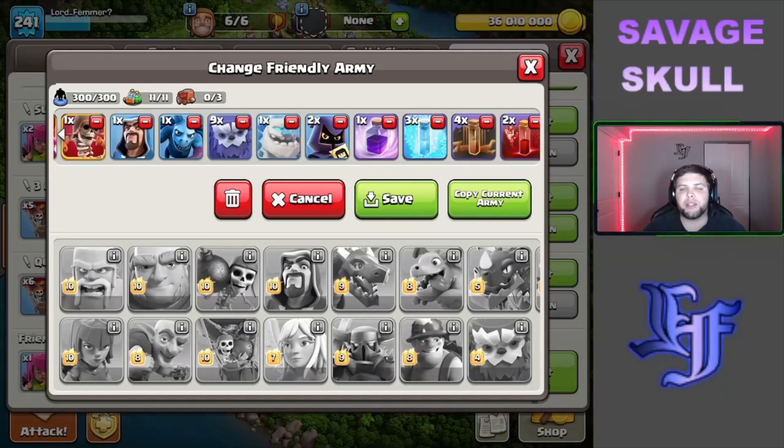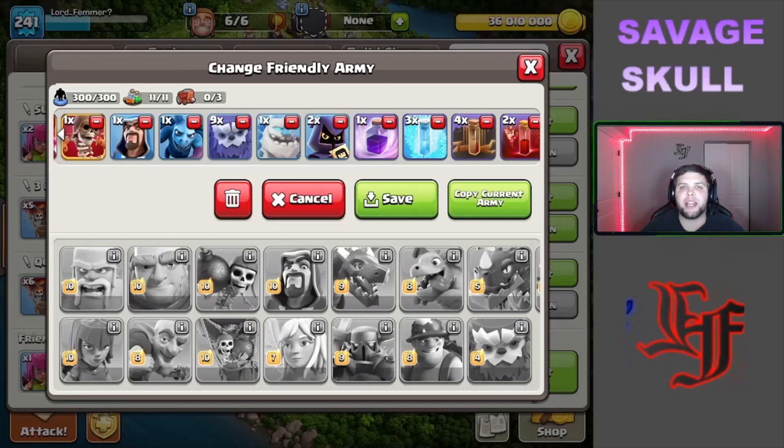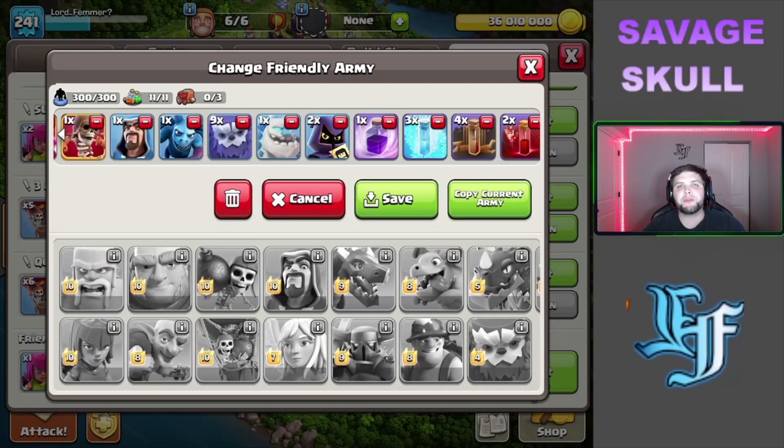You basically open it up with the rage, use the skeleton spells to protect your main troops, get a little mini funnel going, and just push that smash attack through with the yetis and super archers. The super archers are absolutely insane — they reach so many buildings over the walls, get multiple hits kind of like super bowlers, but the arrows pierce and go through multiple buildings at once. On compact bases they can destroy a lot of defenses simultaneously.